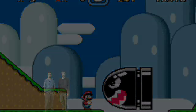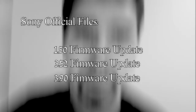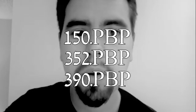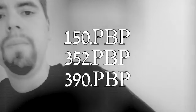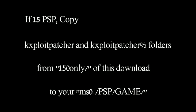Today we're going to be upgrading your custom firmware on your PSP. You're going to need a few files: the official Sony update firmwares for 1.50, 3.52, and 3.90. Extract all of these and rename them respectively to 150.pbp, 352.pbp, and 390.pbp. You're also going to need the custom firmwares from Dark Alex, which are going to be the 3.52 and the 3.90 M33, as well as the updates for 3.52: M33-2 and M33-3.